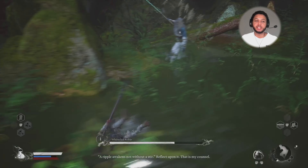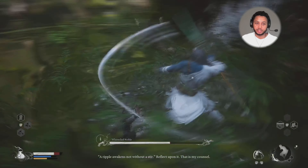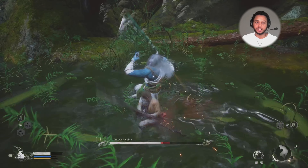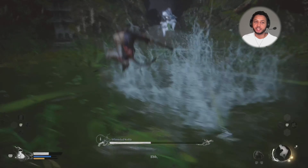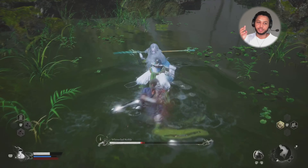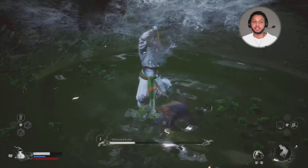In my experience, the first damage phase is harder and the second damage phase is easier. He has a lot of dash attacks and projectiles, so what you want to do is wait for him to attack, dodge to parry it, and open him up. He also has an attack where he throws a spear — just dodge that, wait for him to finish his animation, then go in and attack.